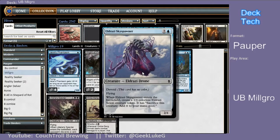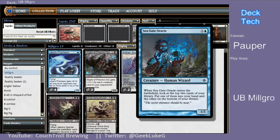Two of Eldrazi Sky Spawner. Good to have some extra bodies out there in the form of the Scion Token when the Sky Spawner comes into play — a two-one flyer that can get in some damage and put a reasonable clock on an opponent. Four of Seagate Oracle. It's in here for the same reason it's in a lot of blue-base decks — it's a good one-three body that has the upside of digging you two deeper into your deck. Helps me find lands, helps me find action.